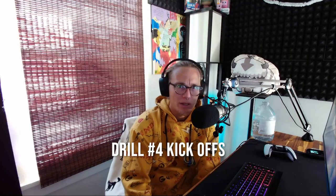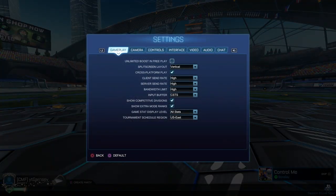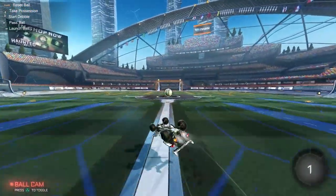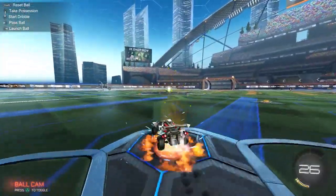Drill number four: practice your kickoffs. Why are you not practicing your kickoffs? You kickoff multiple times a game. If you have a speed flip kickoff in low elo, you will be dominating and getting free goals. Go into free play, uncheck unlimited boost, and keep spawning yourself and practicing the speed flip kickoff. It's not that hard — if you give it 10 minutes a day for a month, you'll have speed flip kickoffs in your pocket.